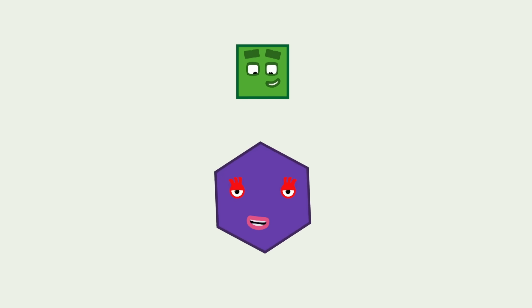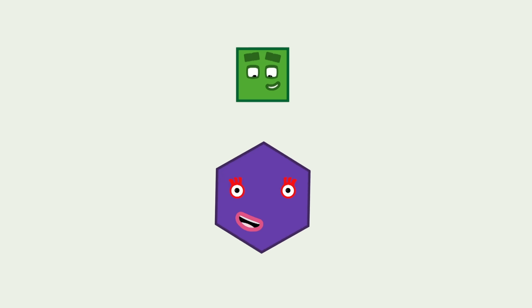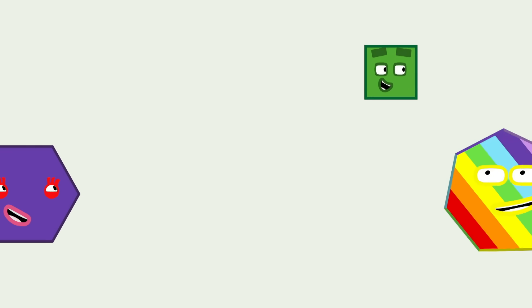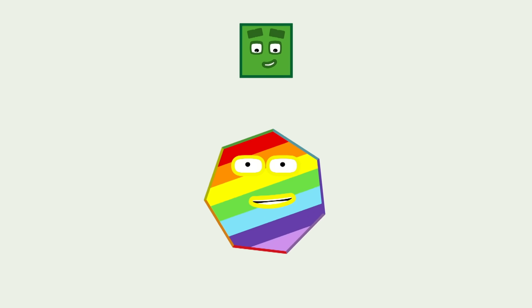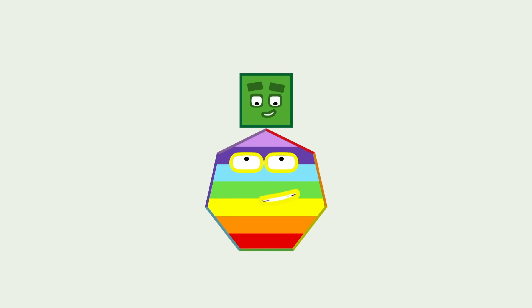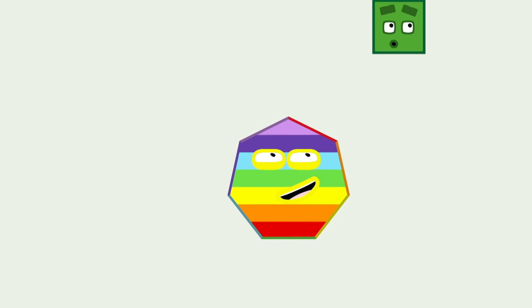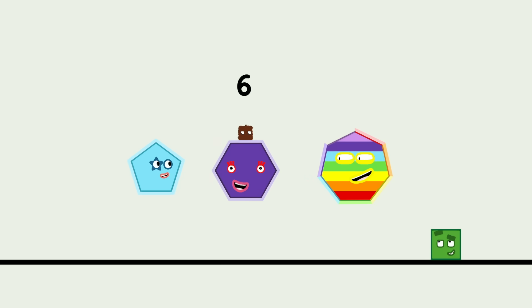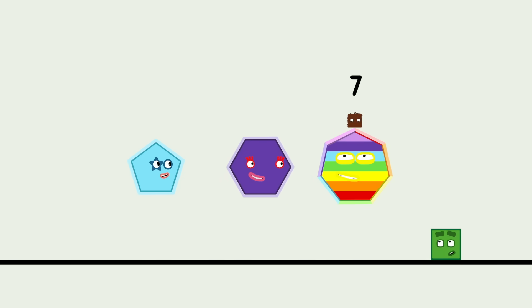Let's have a hexagon in the mix! Count my sides and you'll find six! And lucky me, I've got seven sides! I'm a heptagon! A heptagon? One, two, three, four, five sides - pentagon! Six sides - hexagon! Seven sides - heptagon!